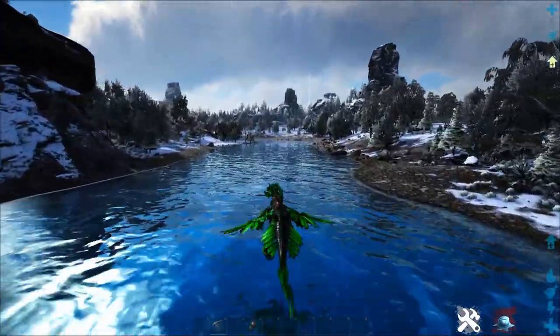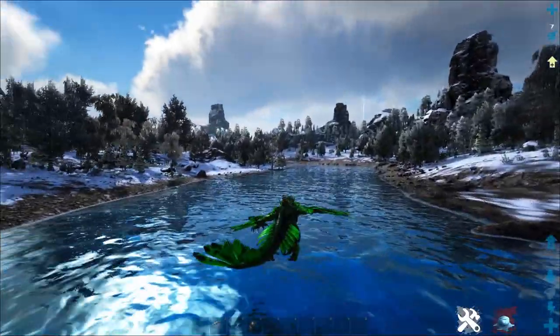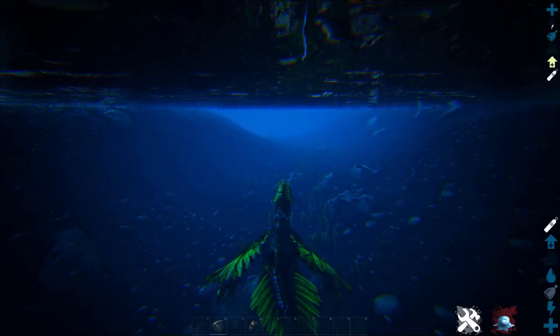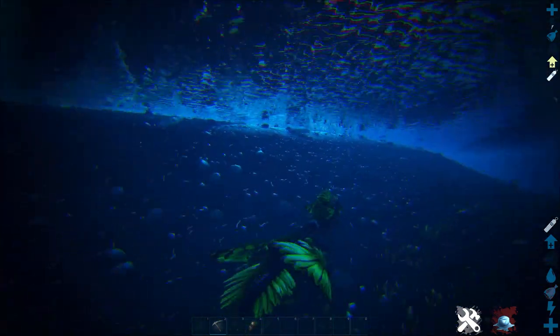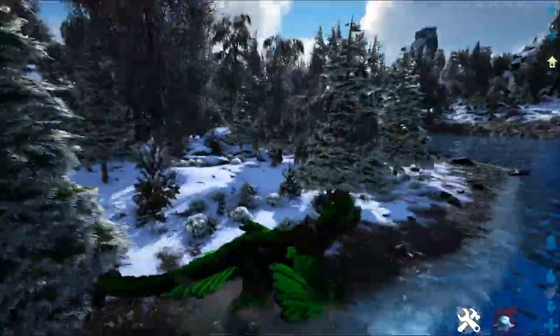Another awesome thing is he has the ability to jump out of the water. This guy can go into the water and swim shockingly well for a giant drake-looking thing. He has pretty good oxygen too, so you can go into the water for quite a distance and lose people that way — because flyers obviously don't go into the water, so it's easy to lose people there.